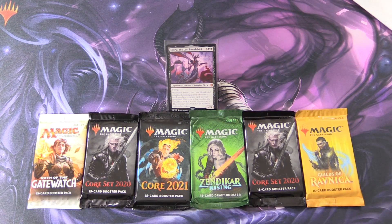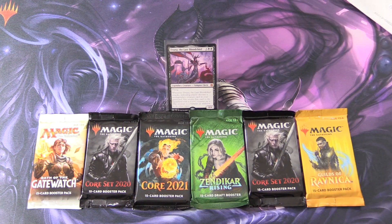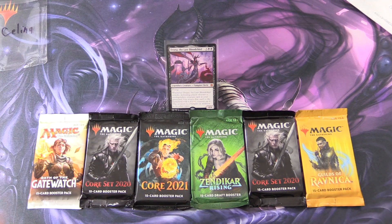Today on MTG Unpacked, it's time for another Commander Snack. This is the series where we highlight a different Legendary Creature each episode, then go hunting through the packs looking for creatures of the same tribe. Stay tuned later in the video — we'll be opening some mail from a patron. Today's patron is Selina. Thank you for being a patron.